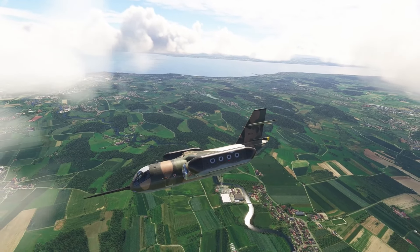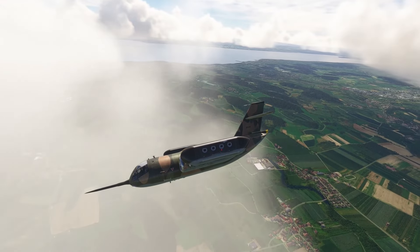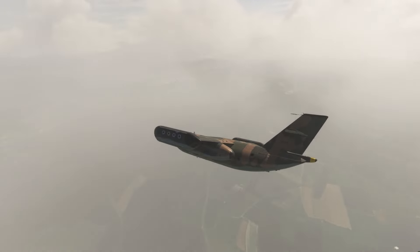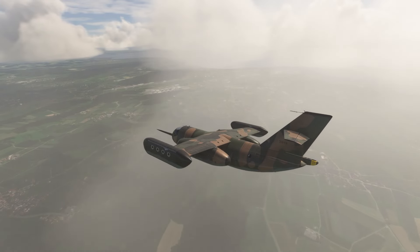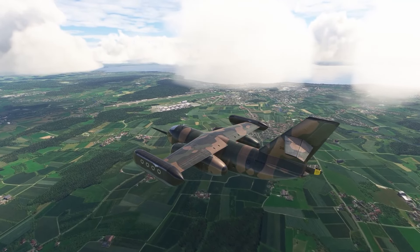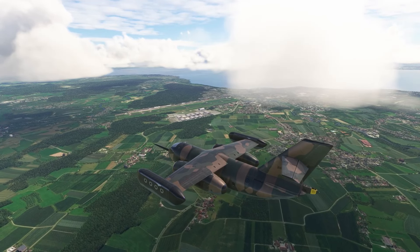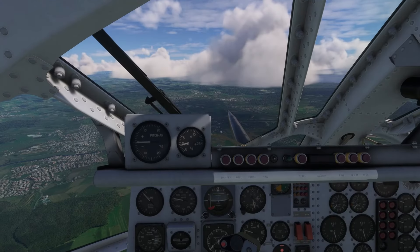It comes with seven different liveries to start off with and they all look pretty good. You get two silver liveries, which actually depict the two prototypes that flew — the U-1 and the U-3. And then there is an olive green camouflage livery, and also a search and rescue, maritime search and rescue livery, as well as the Xbox flying club liveries.